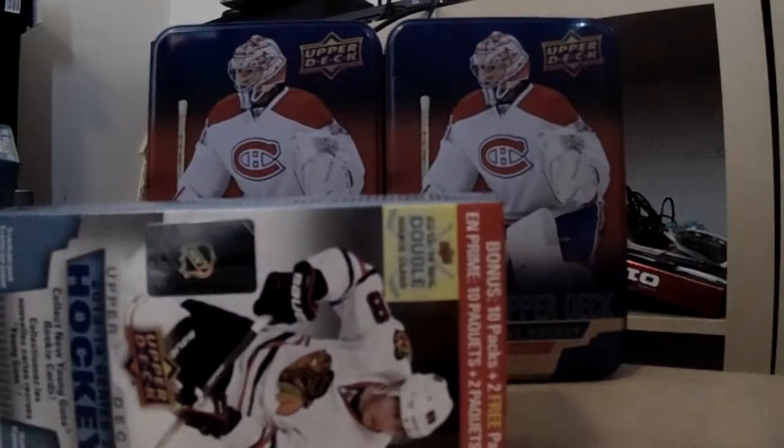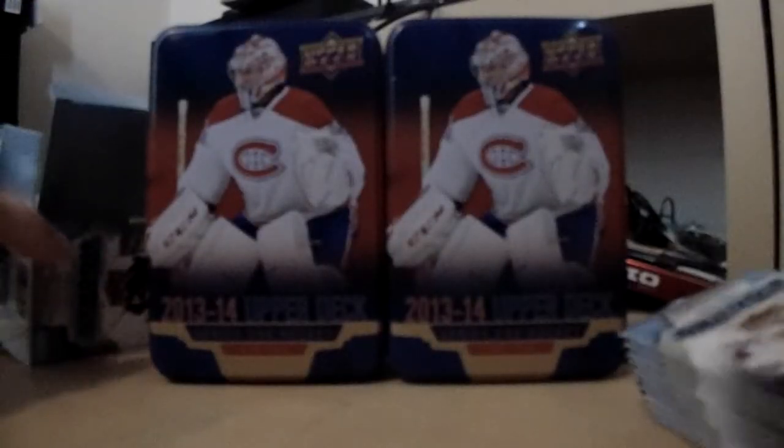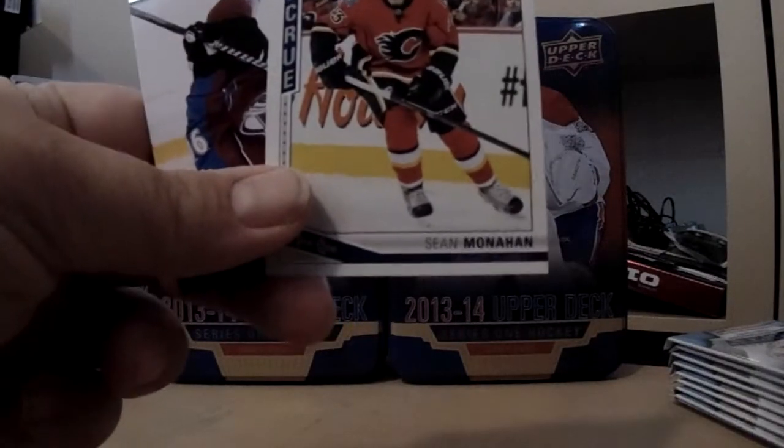Using the trusty scissors — normally I just rip the plastic open but keeping the video to a minimum. Yakupov and Monaghan, very stoked. Pack one all base, pack two all base — not much to write home about. Young Gun of Cody Ceci — not bad. And a peachy rookie of Sean Monahan — peachy update.